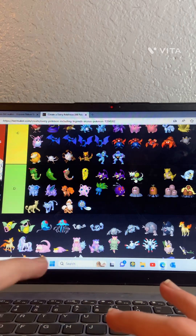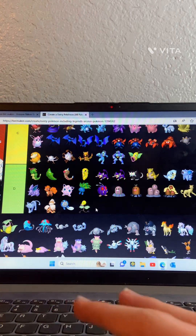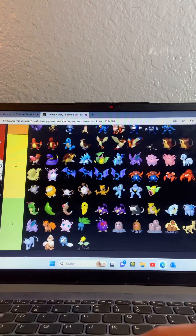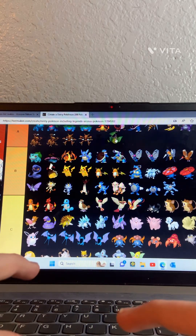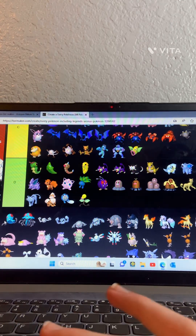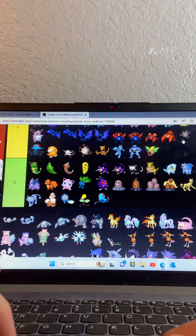Bellsprout — going in D tier. Weepinbell — and then Victreebel I think it is — I like this one a lot so it's going in A tier. Tentacool — D tier. Tentacruel — B tier.